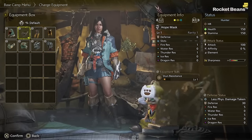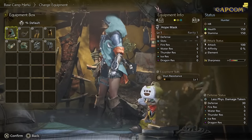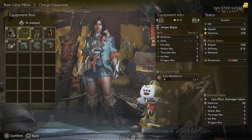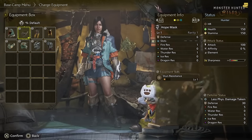You can indeed bring two of the same weapon type — Ryze himself was talking about how excited he is to double up on Hammer when the game releases. The double weapon mechanic, where you have one weapon on you and one on your Seikret, is not available right at the beginning of the game but is unlocked early on.